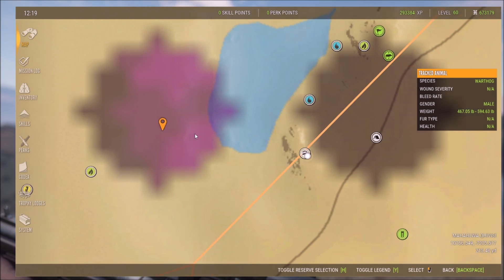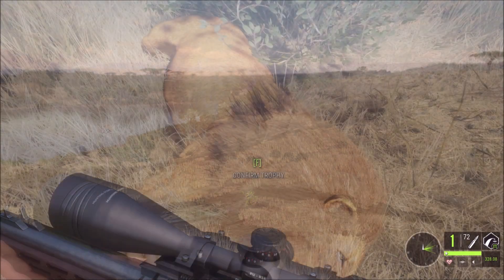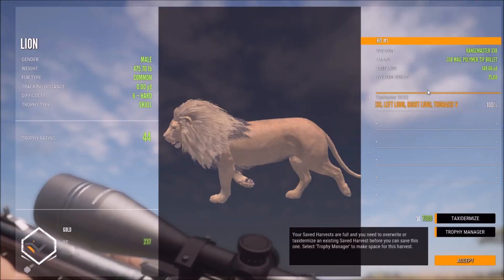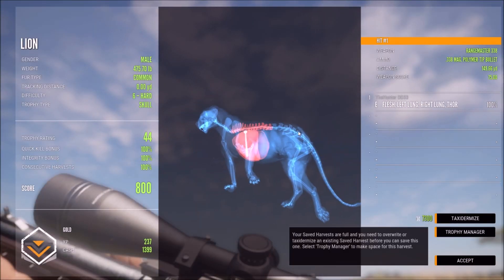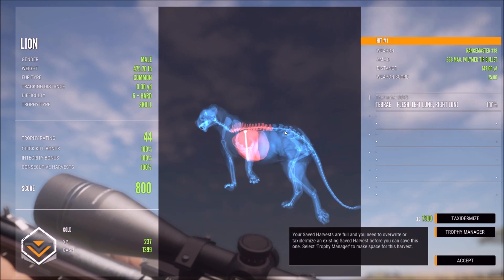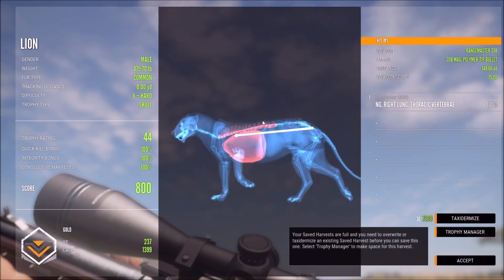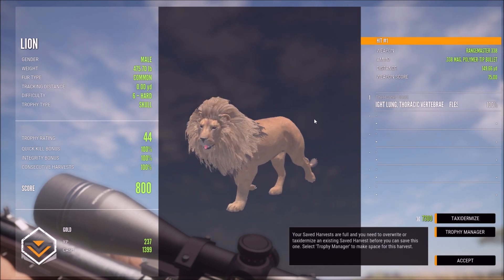We don't want to lose the lion so we'll mark the Gemsbok and hop down to pick up the lion. We got a gold — barely 800 score — with a double lung and vertebrae shot, very close to spinal cord. Still got 100% so it wouldn't have made much difference. A very nice shot at 149 yards — our first gold lion of the hunt.